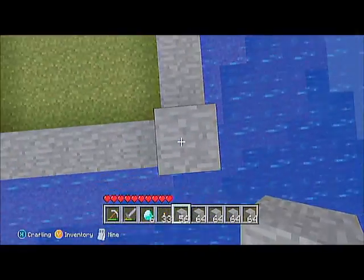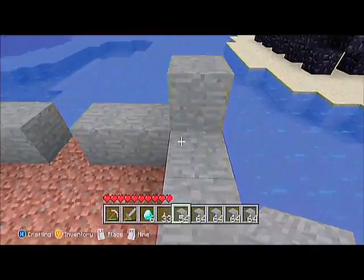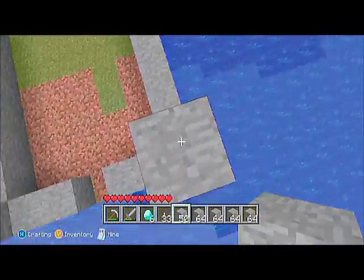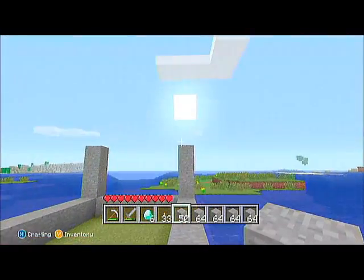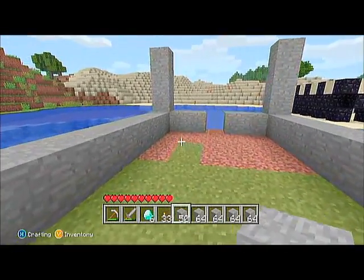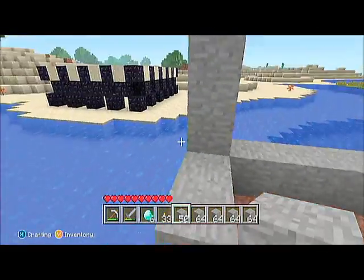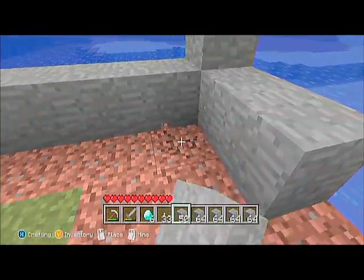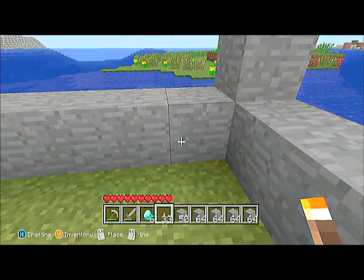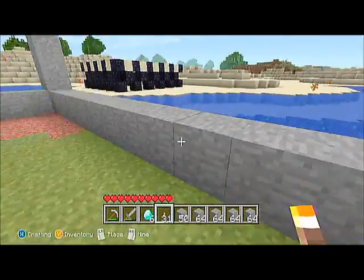On each corner of your base you want to go three high — do exactly what I'm doing. In part two I will tell you the length and the width, so please don't go anywhere because the length and width are the best bit. You can use dirt for your floor — that's obviously an option. Now what you want to do is actually place torches all around.